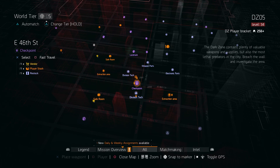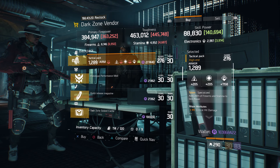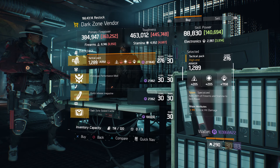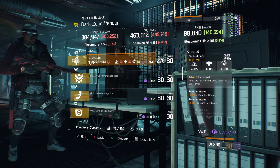For our next gear items, we're going to head over to the East 46th Street checkpoint in the dark zone. The dark zone vendor has a tactical pack with the talent Specialized. Gear score is 276, armor is 1289, rolled for electronics 1158, and it has crit hit damage and disrupt resistance.